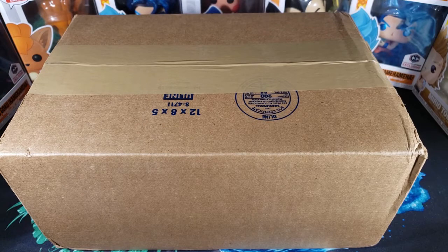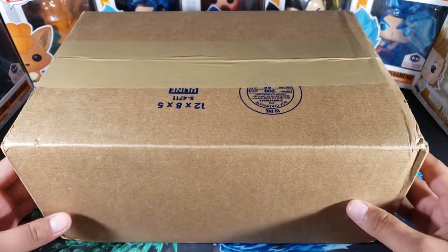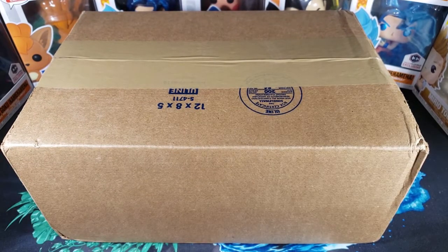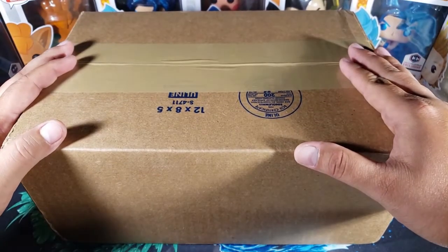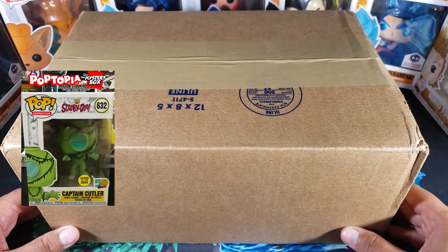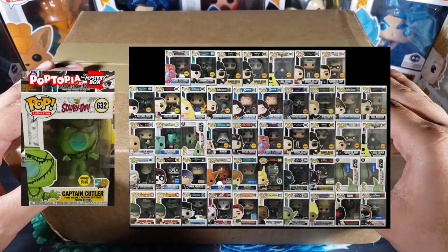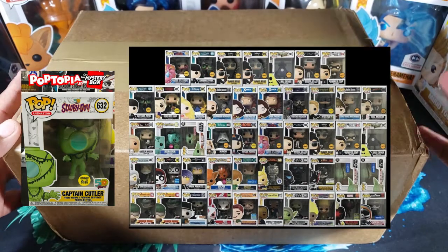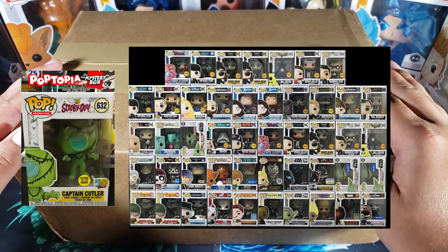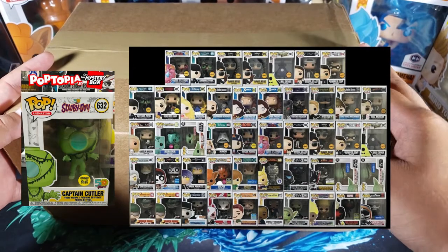This is a Poptopia $25 Funko Pop mystery box. I like getting these, they're really fun and I always get good pops most of the time. You guys will see on screen the top grail you can get is a Scooby-Doo pop, which is a Captain Color. We could also get Moon Man Rider from One Punch Man, or Bubble Sword flocked. I already have the Vulpix flocked but that's also an option.